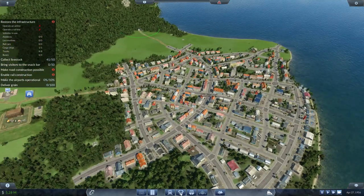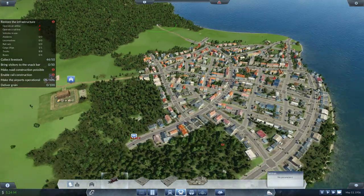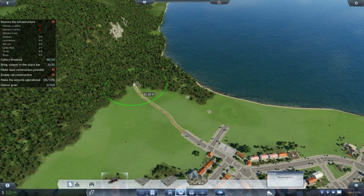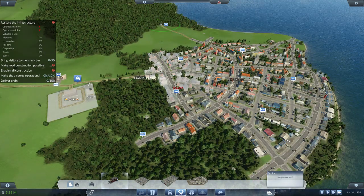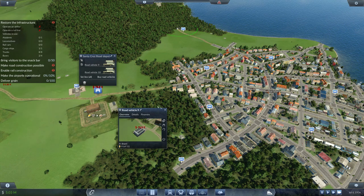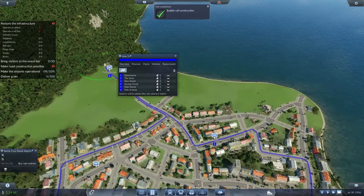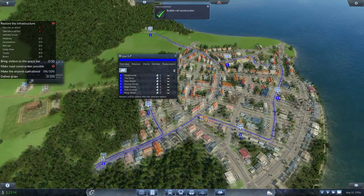Next we need to build a bus network over here. Go to Vehicles, Bus — build a bus stop right up at the end because we're going to put a train station there, then loop them all the way around town making plenty of stops. Stick one here, run one right up here because we have to drop passengers off up there, one here, and maybe one halfway down. Click on the depot, buy road vehicles, need a bus — grab two. Set line, new line, go in a big circle: one, two, three, four, six, seven.